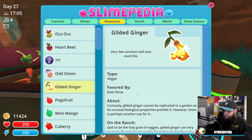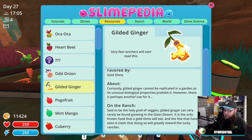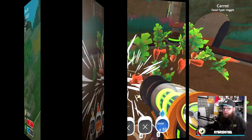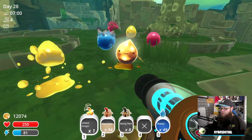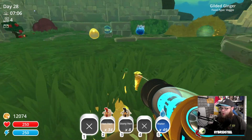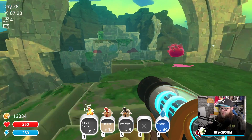Curiously, gilded ginger cannot be replicated in a garden as the unusual biological properties prohibit it. However, there is perhaps another use for it on the ranch. Said to be the holy grail of veggies, gilded ginger can very rarely be found growing in the glass desert - I found one! It's the only known food that a gold slime will eat, and few who have seen it claim that doing so will greatly reward the lucky. So I need to find a golden slime and give it the gold. Oh bollocks - you know how annoying that is! Where'd it go? No... it disappeared.